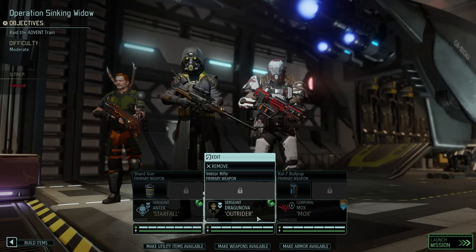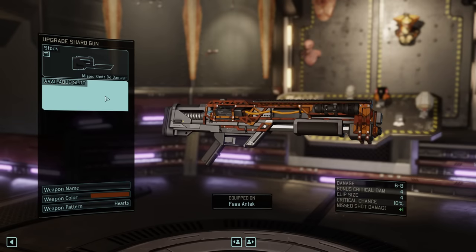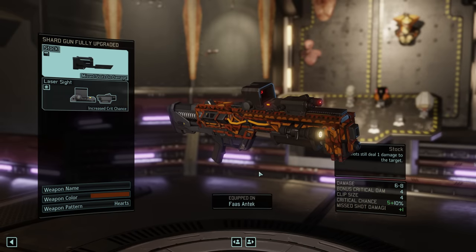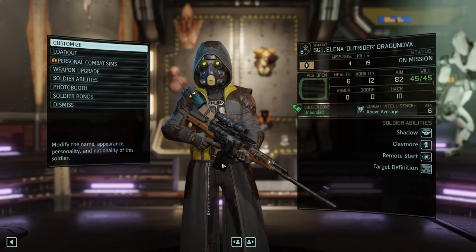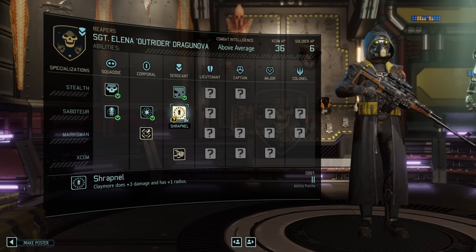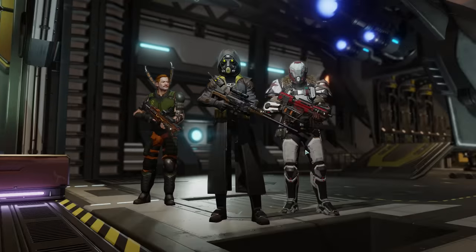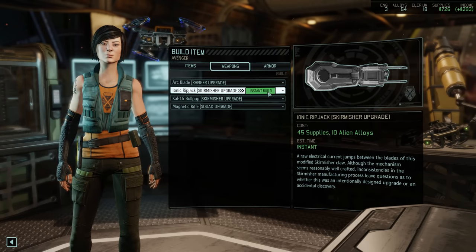Here is our squad for this one, built around the simple objective of dealing as much damage as possible. Ranger Starfall Antec has the free axe throw action and — something I missed last time — a free upgrade slot, as magnetic weapons come with two of those instead of one. Since he's usually close enough not to need an aim bonus and ammo capacity is solid, let's slap a laser sight on there for extra crit chance. Dragonova is with us mainly to scout and blow things up, as train maps usually have objects that can be blown up with remote start. Finally we have Mox, mainly because he can shoot twice per turn and is pretty mobile, but he is not yet upgraded to magnetic weapons, so let's quickly do that.